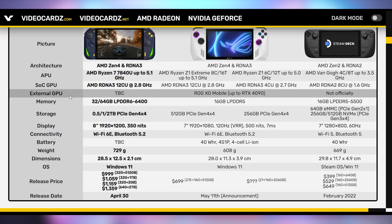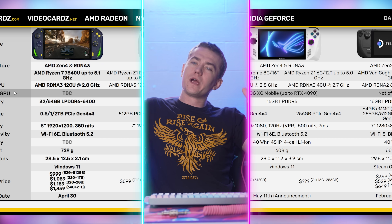The AOKZOE A1 Pro is roughly the same spec as the high-end ROG Ally — it has RDNA 3 with 12 compute units at the same speed and an 8-core 16-thread processor. The key difference is the A1 Pro has 32 gigs of LPDDR5X at 6400 instead of the ROG Ally's 16 gigs of RAM, but it has a 350-nit display versus 500-nit on the ROG Ally. It's also 8 inches compared to 7 inches and heavier at 729 grams — more than even the Steam Deck. So it's a weird device.